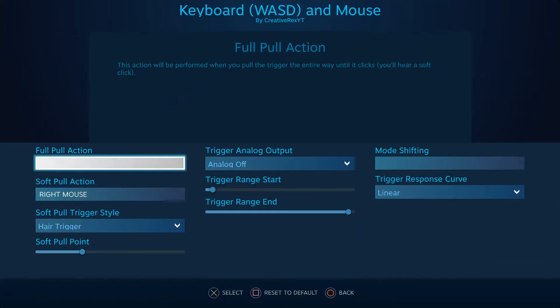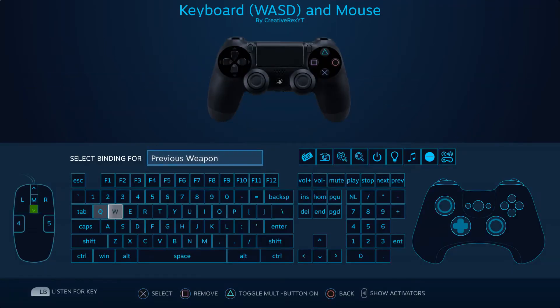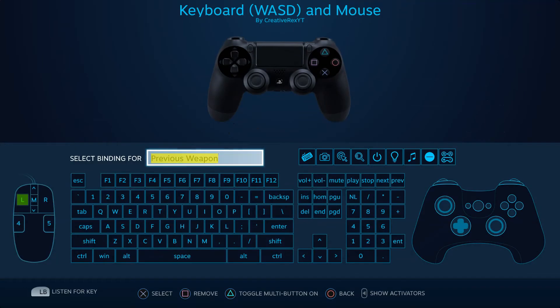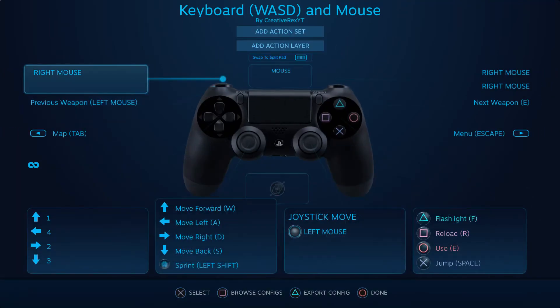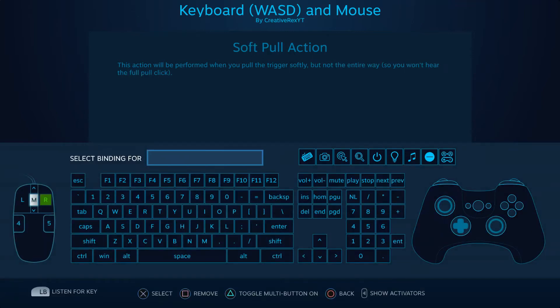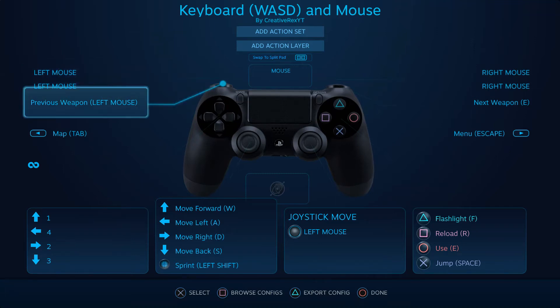And then the same thing over here — if you go to the shoulder pad here, Previous Weapon — you're going to want to set that to Left Mouse. And then for right mouse here, you're going to want to change right mouse to Left Mouse.